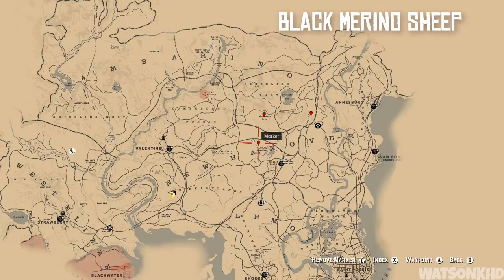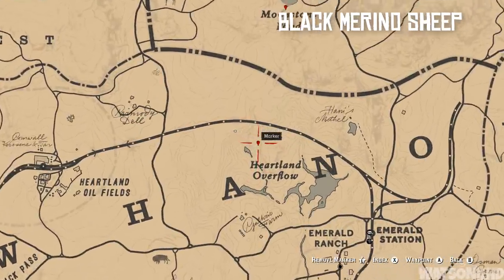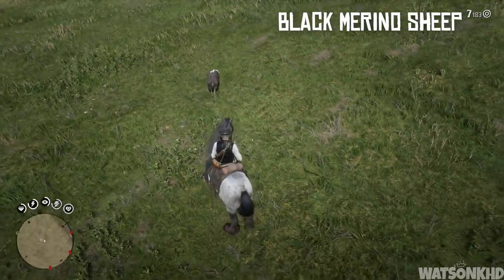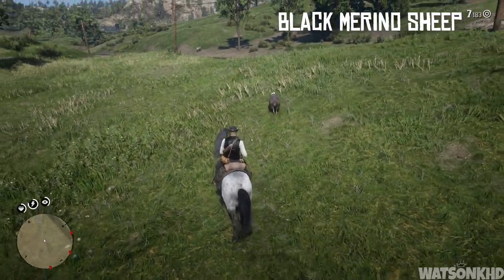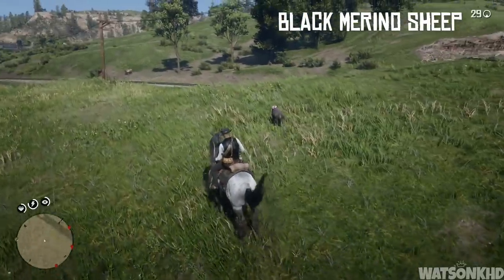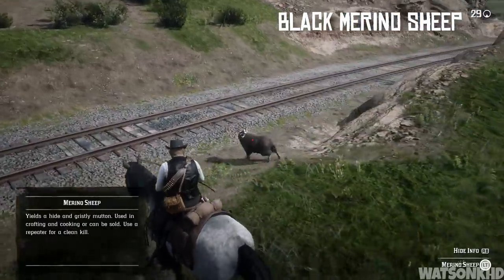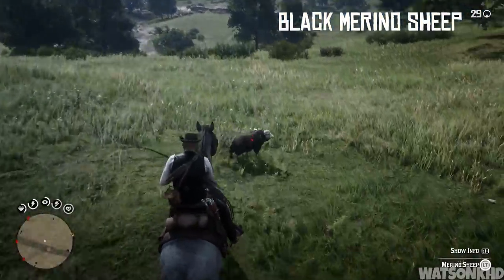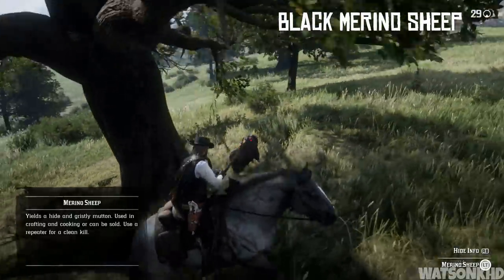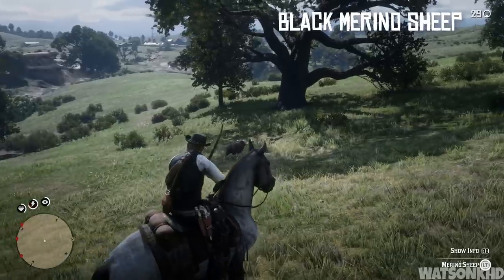Next, head east of Valentine, slightly northwest of Emerald Station, until you come to Heartland Overflow. What we're looking for usually spawns here — the merino black sheep. Only one spawns in the game, and it's recognizable not just for its black fur but because it sports a pink bow. There's not really any point in killing it as you can't skin it — the only thing you receive from killing it is a gold wedding ring. I've made a save as I don't plan on keeping this animal dead, but for this video I'll kill it now.